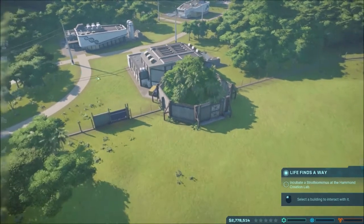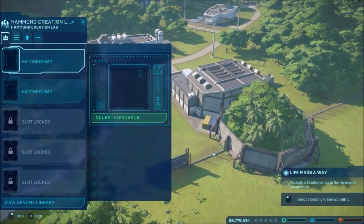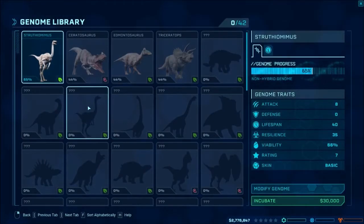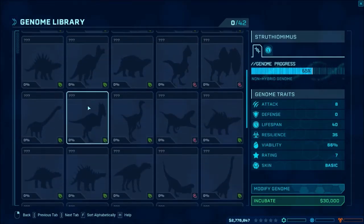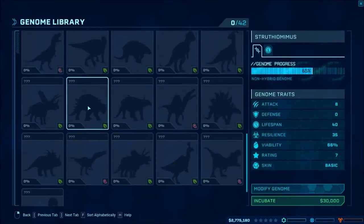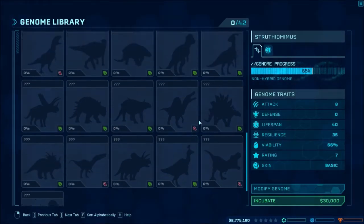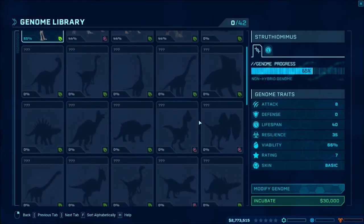Wait, how do I? Oh boy. Select the building to interact with. Incubating. Oh! Okay. I just want to look at the dinosaurs that we have. Ooh. Oh look, I got the DLCs because I pre-ordered the deluxe version. Wait, do we have two Brachiosaurs? Non-hybrid.